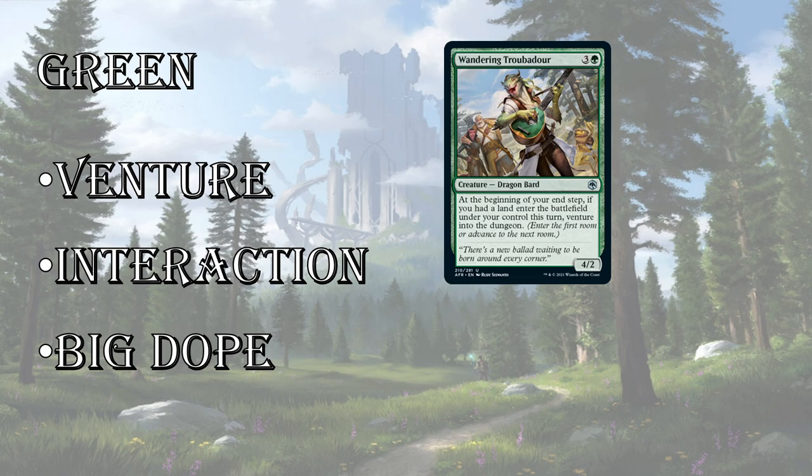Green has a very strong Venture card at uncommon — Wandering Troubadour, a 4/2 for 4, which is a lot of power. At the beginning of your end step, if you had a land enter the battlefield under your control this turn, venture into the dungeon. This is going to get you 3, 4, 5, 6 venture triggers if it doesn't die — it becomes a must-remove spell when you play it. A very strong venturing card that's going to get you really deep into the dungeon and complete a few just by itself.